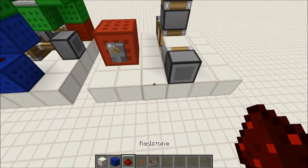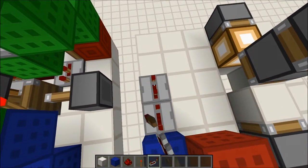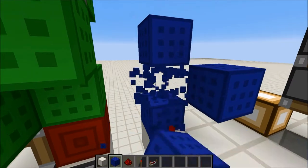You want to start off by placing 2 redstone dusts here, a block, a repeater on 4 ticks, another repeater on 4 ticks, and a repeater on 4 ticks here. Then you want to place blocks up and blocks aside and delete these two.